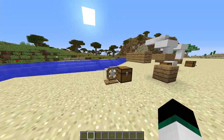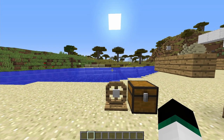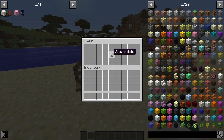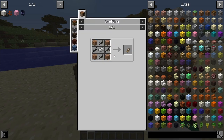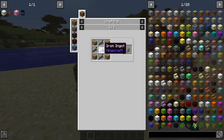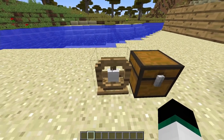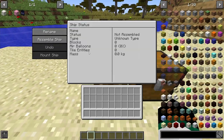The first thing you need to make your airship — the most vital part of the entire mod — is the ship's helm. To craft it, you need four planks of any kind, four sticks, and one iron ingot. When you place it down and right-click it, it opens an interface where you can set up and assemble your entire ship.